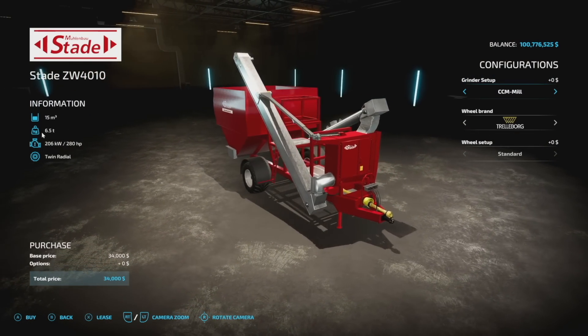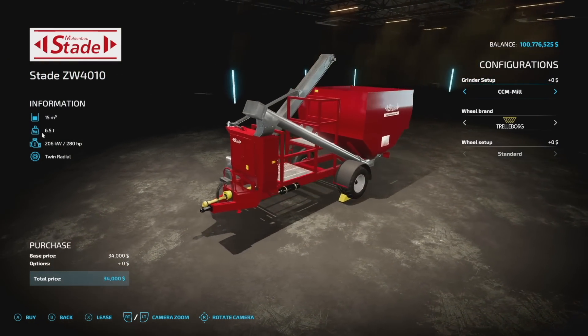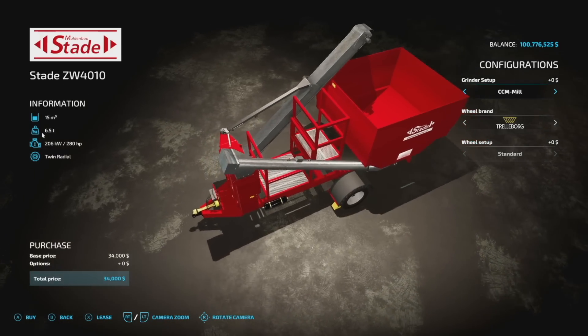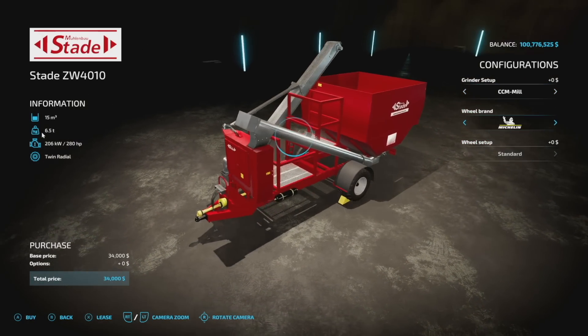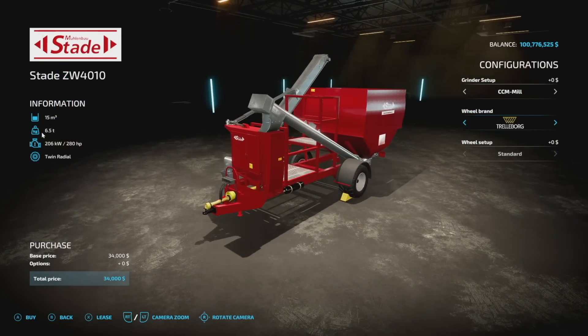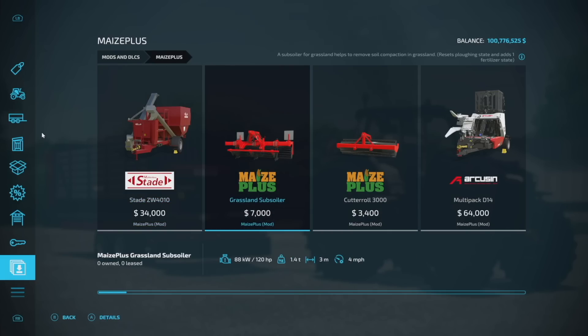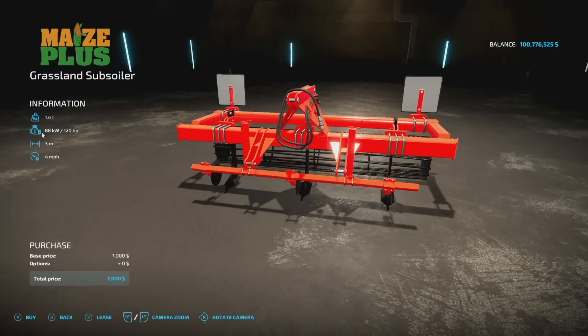We have the Stata ZW 4010 — this is a CCM mill or a grain mill. You can make green grist out of grain, or you can take corn and turn it into CCM. There are some different wheel options, which is pretty cool. It has a 15,000 liter capacity, and it'll take wheat, barley, and oats and turn them into green grist, or you've got your corn option.